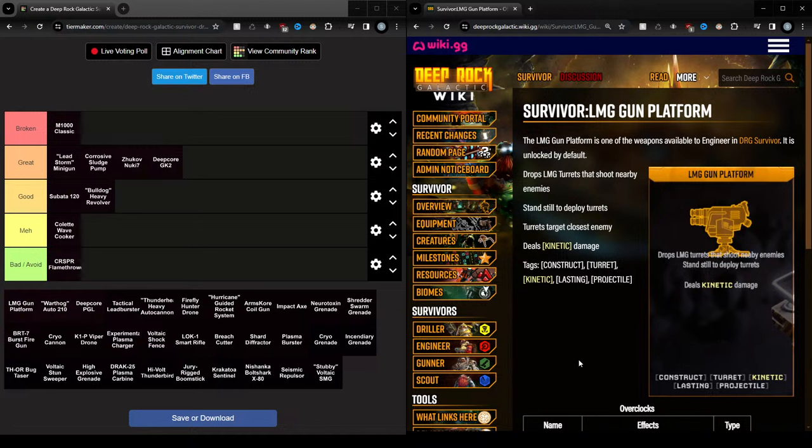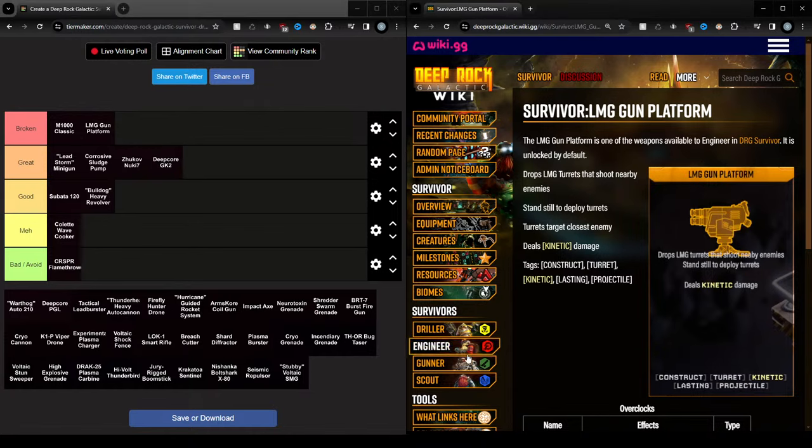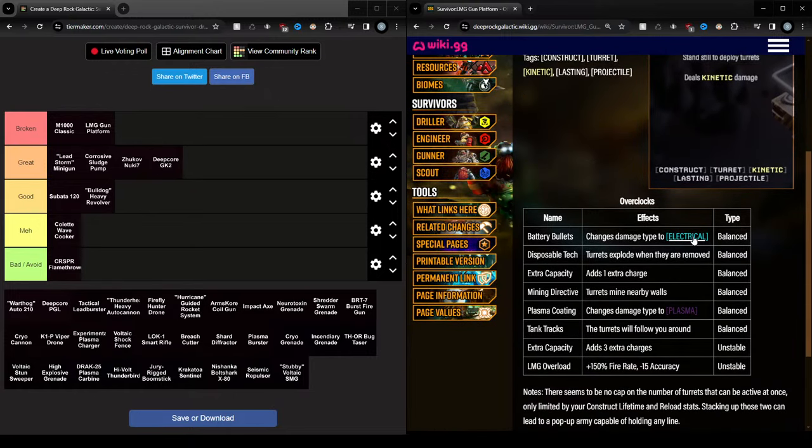This one also depends a little bit on upgrades. Electrical is very good, just increasing damage. Plasma is very good, also kind of increasing damage. Especially with the final upgrade — 150% fire rate and plasma — they just shoot everywhere all the time and deal insane damage. Electrical also deals insane damage usually. The downside is that you gotta kind of stand still for them to drop, and they drop over time as well. If you are full on charges they also drop. But if you really want to put them down and focus on a boss you gotta stand still for a bit — that's maybe a little downside. Overall the damage on these is insane.